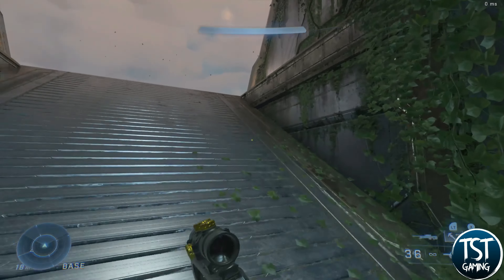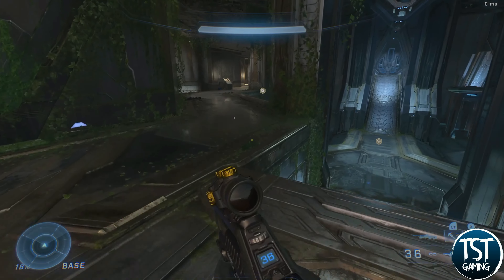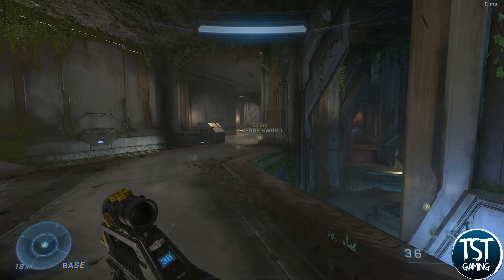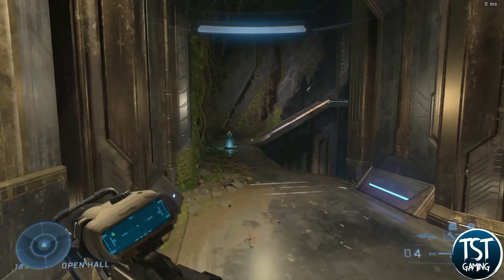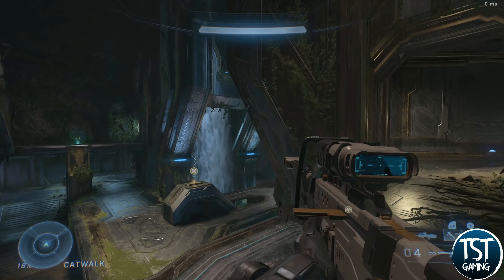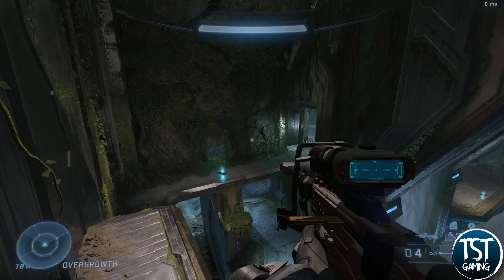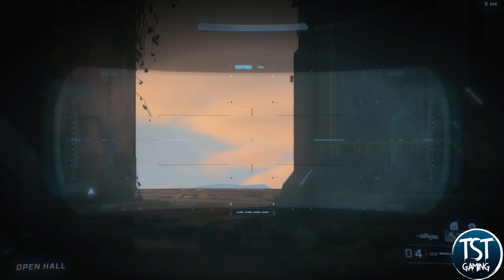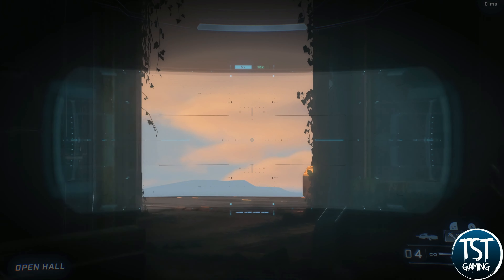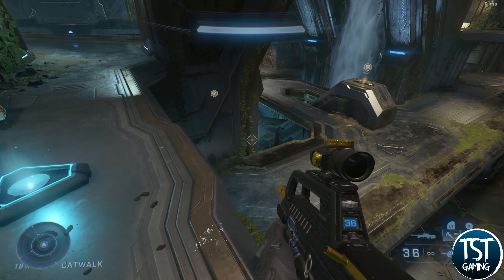This map is a lot of fun, but spawning on the two bases can be tricky because you can get spawn killed easily if someone has a sniper in the right spot. For example, if I'm on these catwalks I can peek through to the other side and see enemies spawning — though they can still spawn a little past that wall.